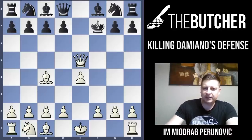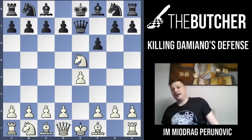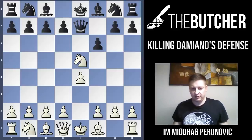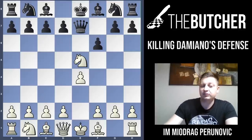So after Nf3, e6, Ne5, they can only play Qe7. I have to repeat: Damiano's Defense is probably the worst choice of all these sidelines by black, but you have to know how to win and how to play against it.